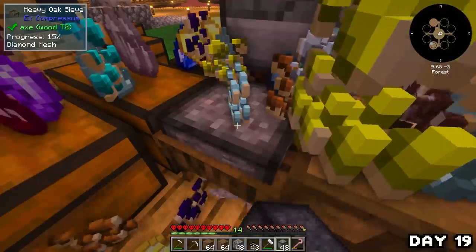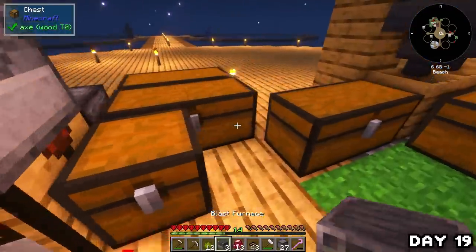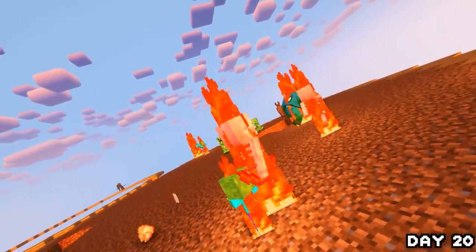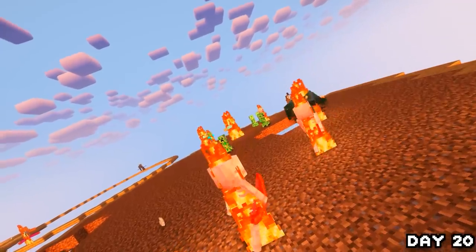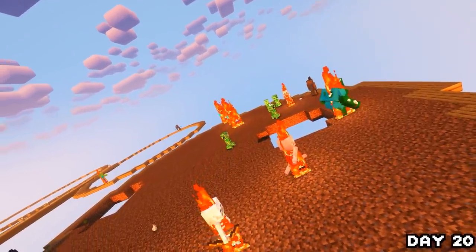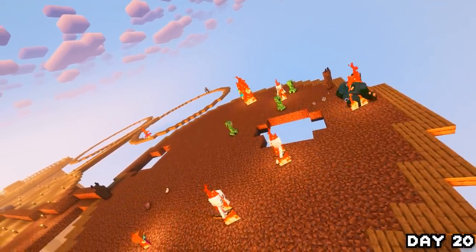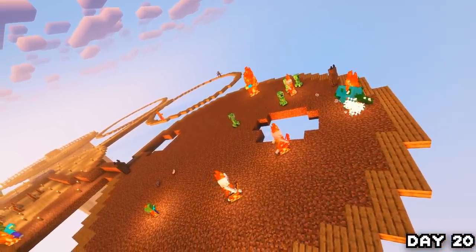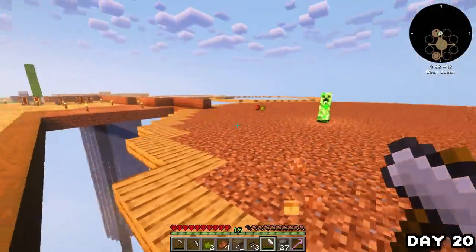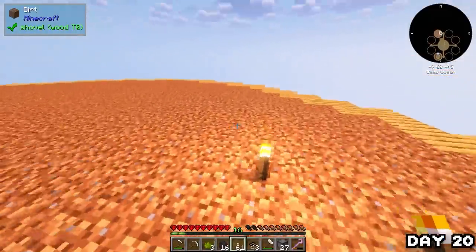I paid no more attention to the island mobs and sieved through the night while making two blast furnaces. As the sun rose on day 20 I watched all the mobs get chargrilled, discovering there are some big boy zombies in this mod pack — so that made me feel just so much safer. After my morning entertainment I patched up the holes in the island, dealt with the stragglers, and placed torches so that doesn't happen again.